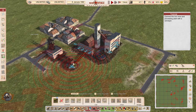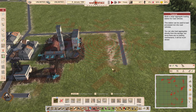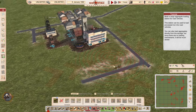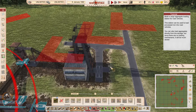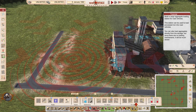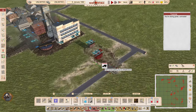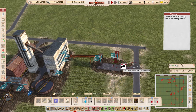Connect the iron mine and the processing plant. Build a cargo aggregate loading station for road vehicles — this station loads processed iron into road vehicles. You can also load aggregates directly from storage, but without loading mechanisms it will be much slower. You can send vehicles directly to the processing plant or mine, but having these stations nearby loads vehicles much faster.